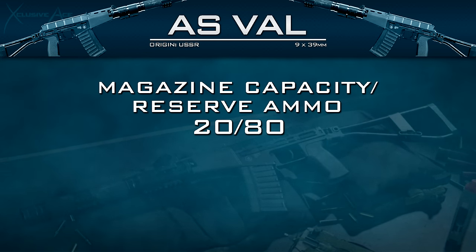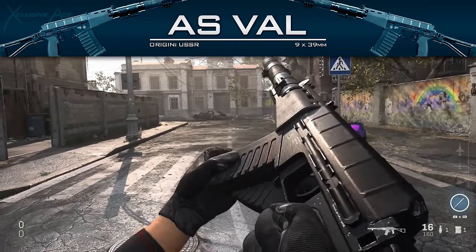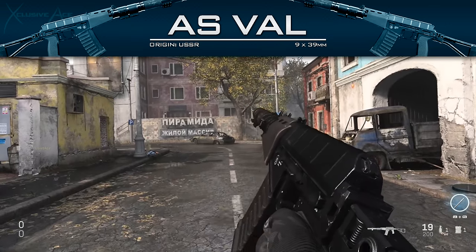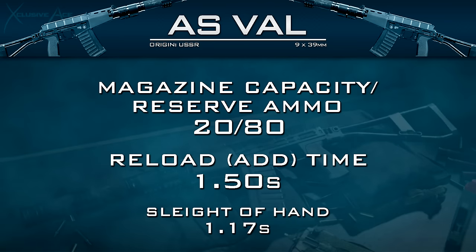Getting into magazine capacity, we have a very small magazine especially considering the fire rate — just 20 rounds — but we at least get 80 in reserve, so it gives us four spare mags instead of the usual three. Our standard reload time is just 1.5 seconds, right around average for an assault rifle. Sleight of Hand cuts it down to 1.17 seconds, not a massive improvement and therefore not necessary, but you might want it due to how fast you burn through those magazines.